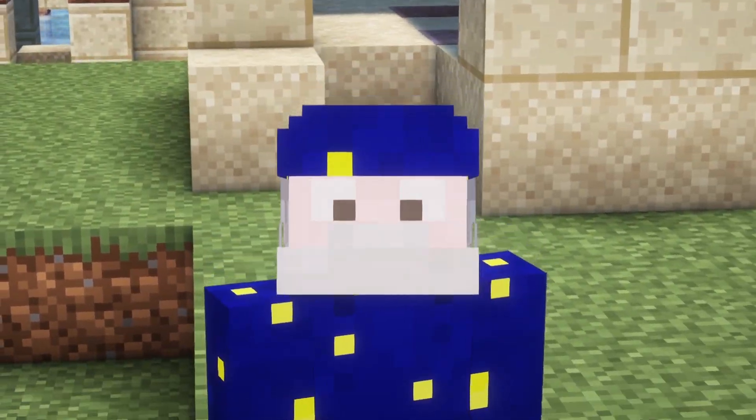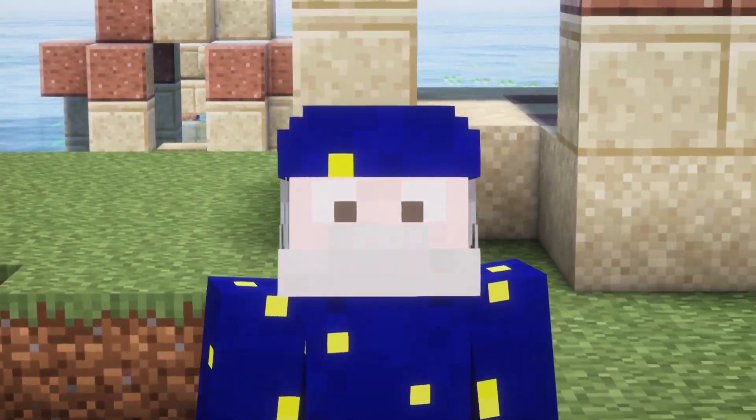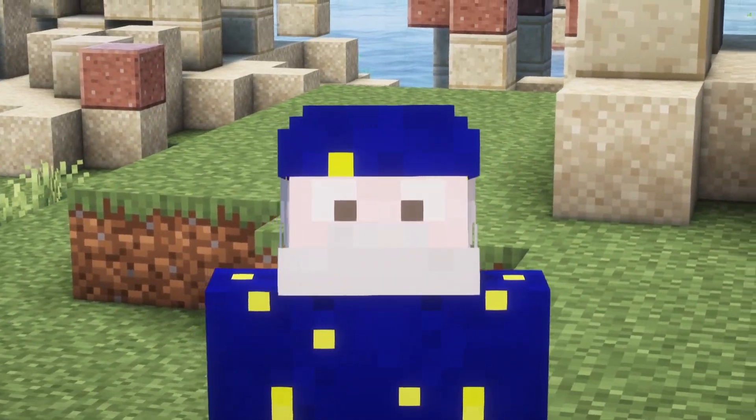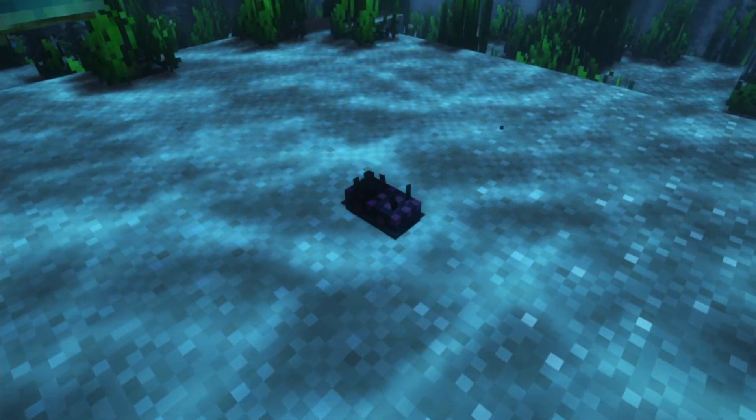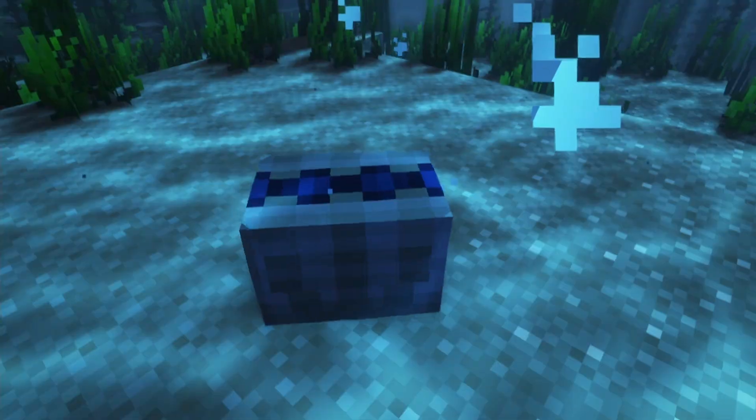The last category is the miscellaneous fish. These aren't really fish at all and don't really belong to any category. These include the starfish, the sea cucumber which will drop a slime ball, the nudibranch, the sea urchin, and the giant clam.